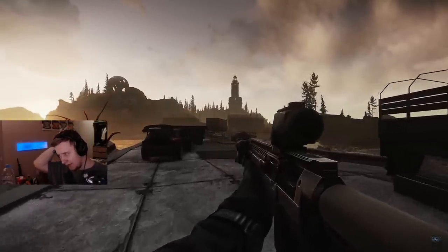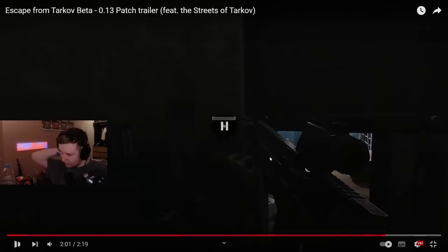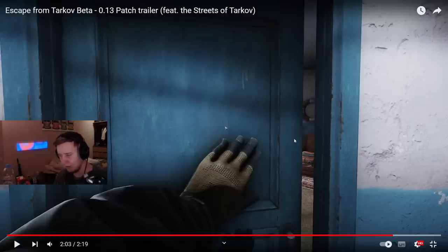Our guy is approaching Lighthouse. First of all, you need to open the door — it says "close the door" but you need to open it. You either need a keycard or a special item to open it. Maybe you'll be able to close this door once you go in and nobody else will be able to enter that area. As soon as the guy enters, his gun disappears — he's opening the door and doesn't have a gun in his hands. So this might be a green zone where you won't be able to enter with guns.